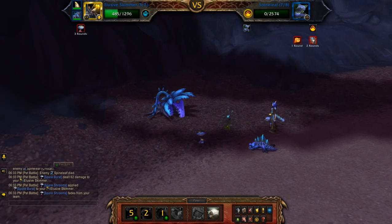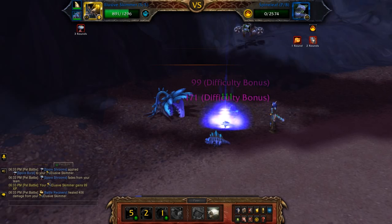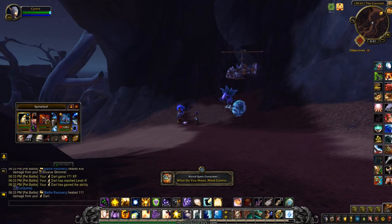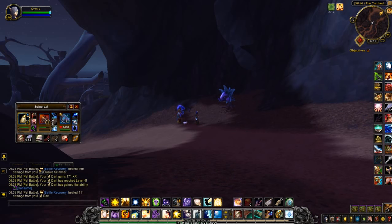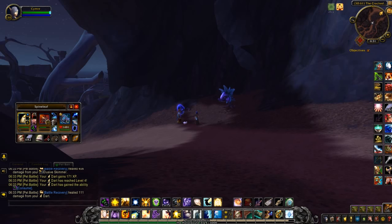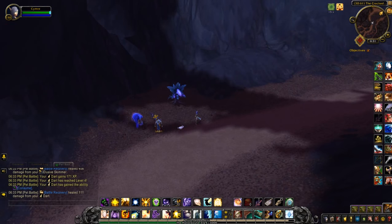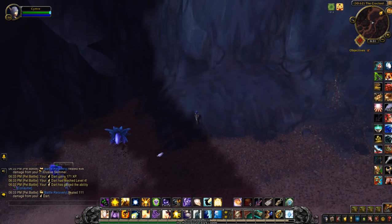Okay — doesn't normally crit there. If your Spineleaf doesn't die, you can just switch to the third pet and hit Lightning Shield. He should pretty much kill himself off by then, and if not, you can use Jolt to finish him off. But yeah, there you go — that's my leveling team.